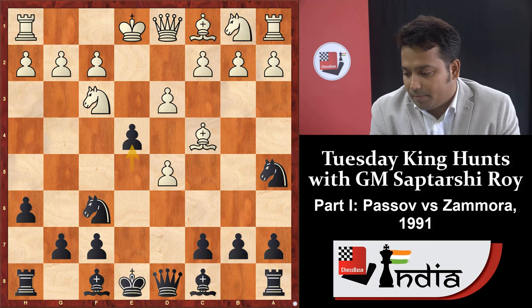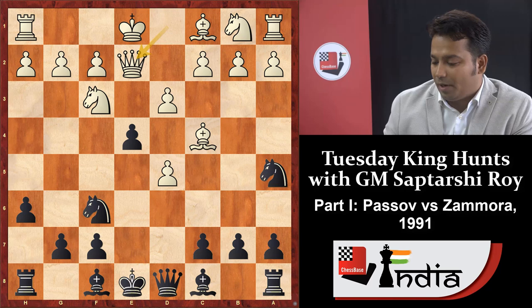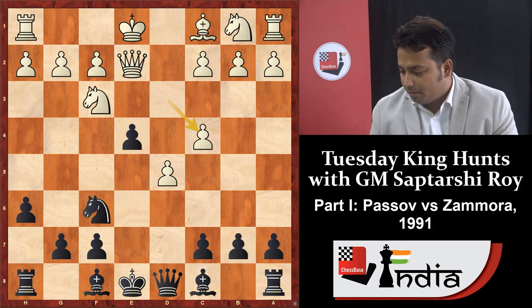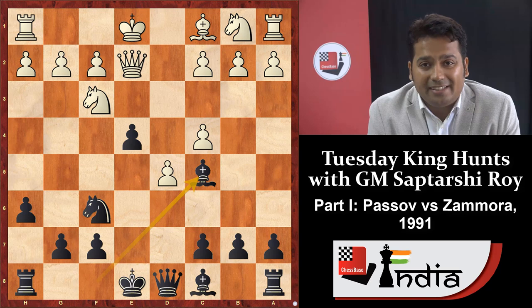After e4, white is a bit under trouble because if he moves knight d4, black can react — maybe bishop c5. White played queen e2, then knight into c4, b takes c4, and bishop c5. I want to ask you: why did we play bishop c5? Why not bishop d6 or bishop e7?